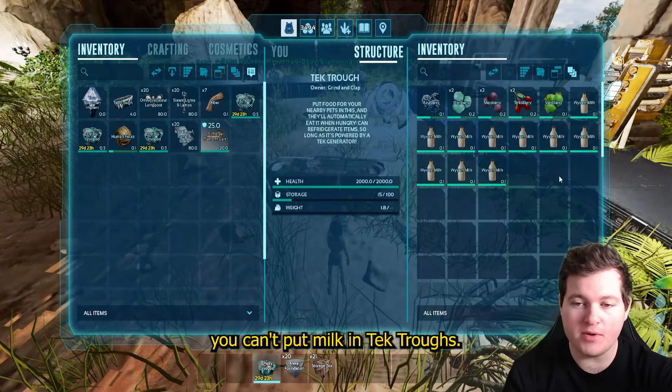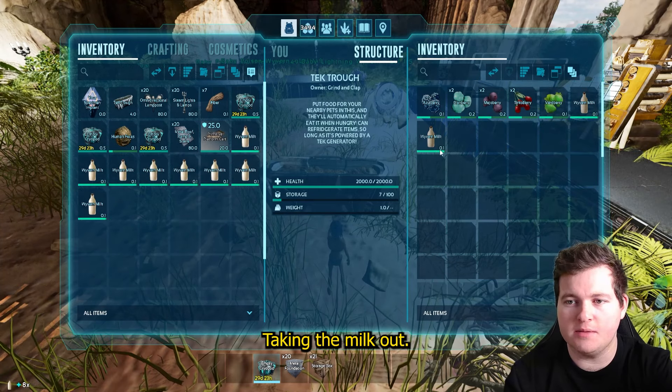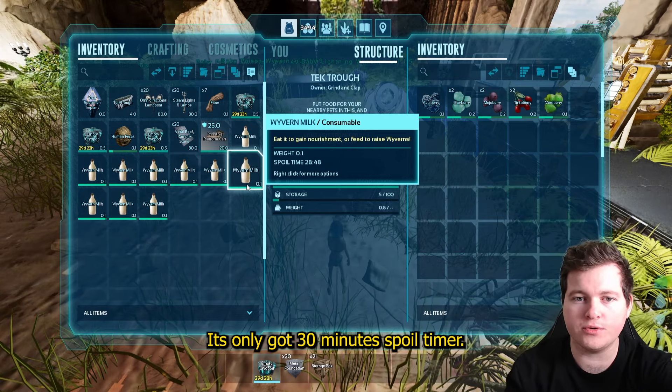First off, you can't put milk in tech troughs. So why are there milk in these tech troughs? I've taken the milk out, putting the milk in — I can't do it. It's only got a 30-minute spoil timer.